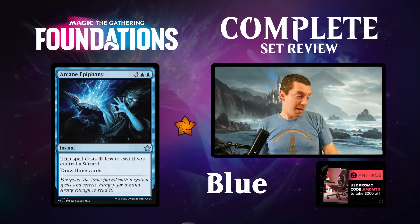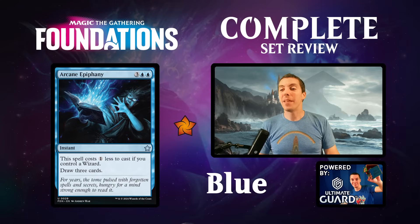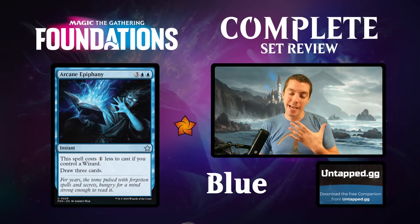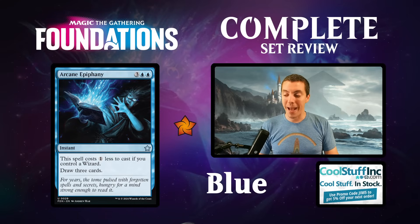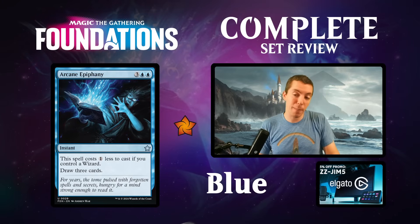Arcane Epiphany - like Inspiration with upside. Five mana instant, draw three, costs one less if you control a wizard. I love a draw-three for five - I'm a control player at heart. It hasn't really been good enough in recent years for constructed. And in a control deck, controlling a wizard is much more difficult. At five mana it's probably not good enough constructed. But it's a great limited card, an absolute banger, and a card I'm happy exists.